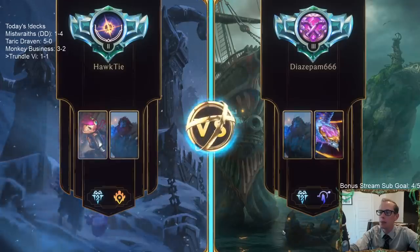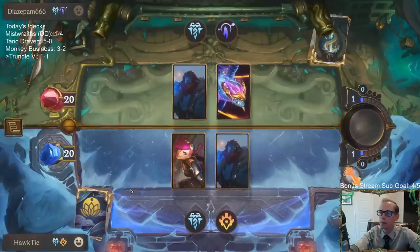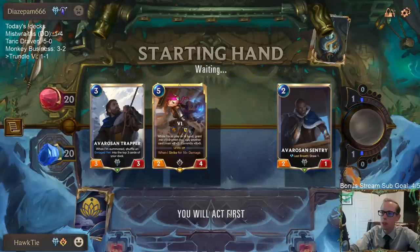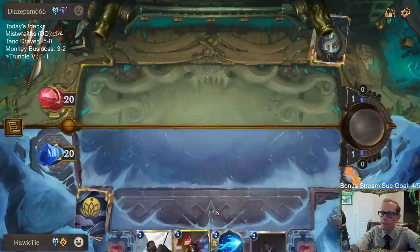All right, same matchup. Let's keep Vi — I know Augur works well with Vi, but we need to Behold an 8-mana card for that. We already got our turn two and turn three — we'll keep our Vi.